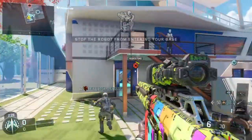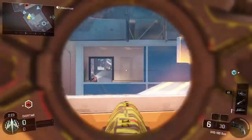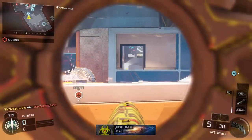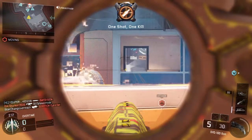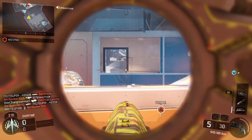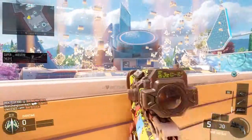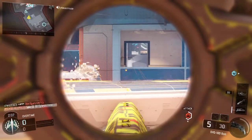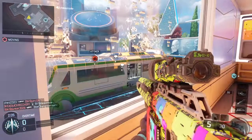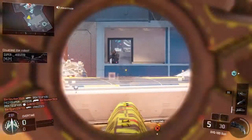Prevent a hostile robot from reaching our base. Robot is online. Firebreak KIA. Friendly Wraps deploy ship inbound. The hostile robot has been disabled.